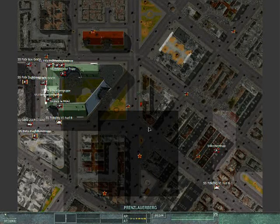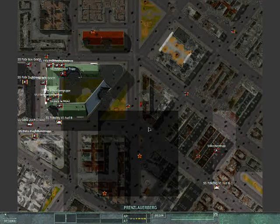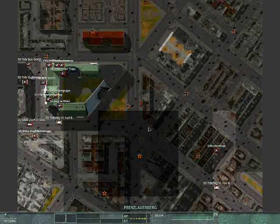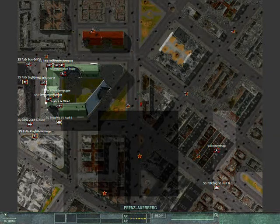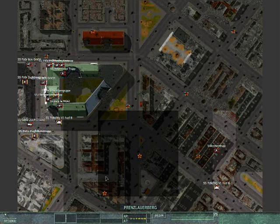This must be our lucky day because once again in Prenzlauer Berg, the Russians switched out their divisions, which gives me a great opportunity to reset my defensive line and get a much more advantageous position before they even get close to me. I looked at this map and saw that they are now coming from sort of the southeast.